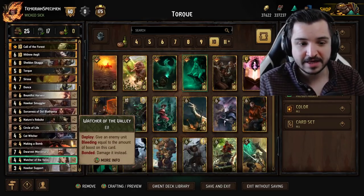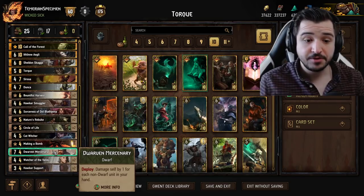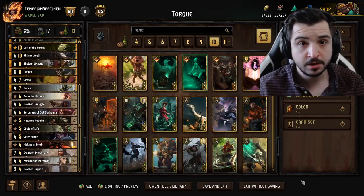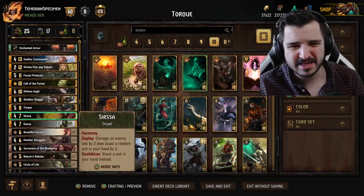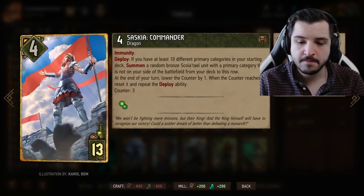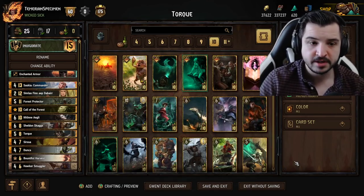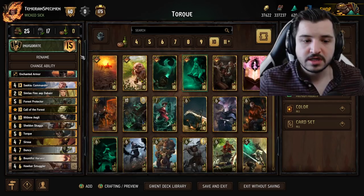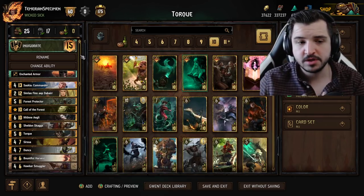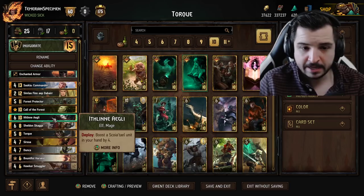We're using the Watcher of the Valley - a bonded card that got printed in the latest expansion that hasn't really seen any play. Mushy Truffle is not an option because we're playing Devotion because of Torque. But with Invigorate, Hawker Smugglers, Dunker, all the hand buffs with Sarissa and Ithleen - getting any buffs onto cards that make use of the extra points converts hand buff points into extra points. Saskia can pull one of these, and then you can actually just play the other one from hand.